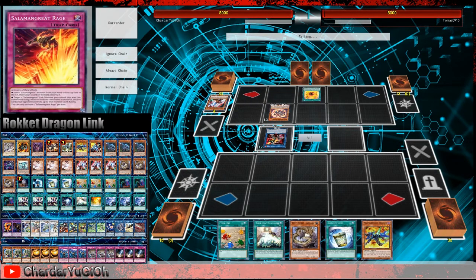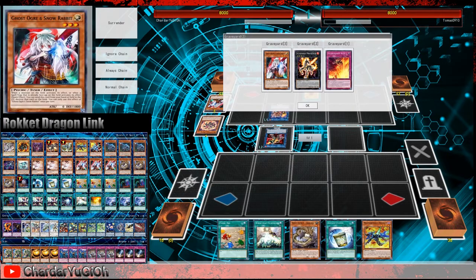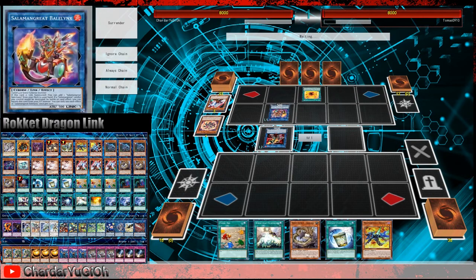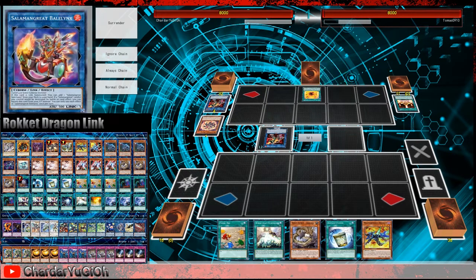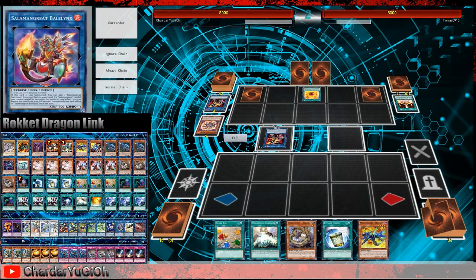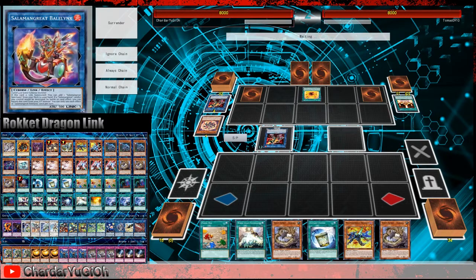Special summons Sunlight Wolf, special summons Spinny. Effect of Sunlight Wolf grabs Bat Gazelle. Uses Spinny to make Bailinx. Effect of Bailinx adds Sanctuary — activate Sanctuary, special summons another Sunlight Wolf. Does not use Sanctuary to use just the Sunlight Wolf. Activates Sunlight Wolf, adds Rage back to hand, sets Rage and another backrow. Our opponent put Bailinx in the grave so they can protect Sunlight Wolf from being destroyed.